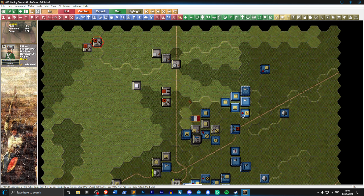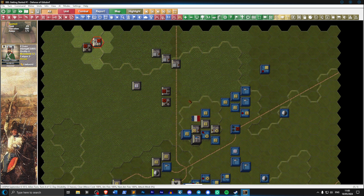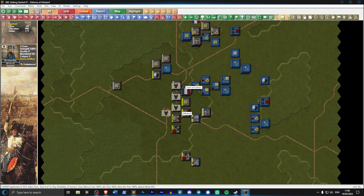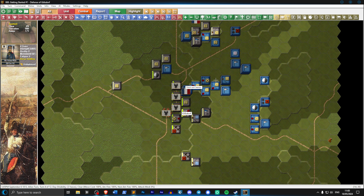We might be getting in the way. We're not facing the target - I think we're going to move these as well. We'll have to limber them up and change their formation, then move down this way and try to get some shots off.